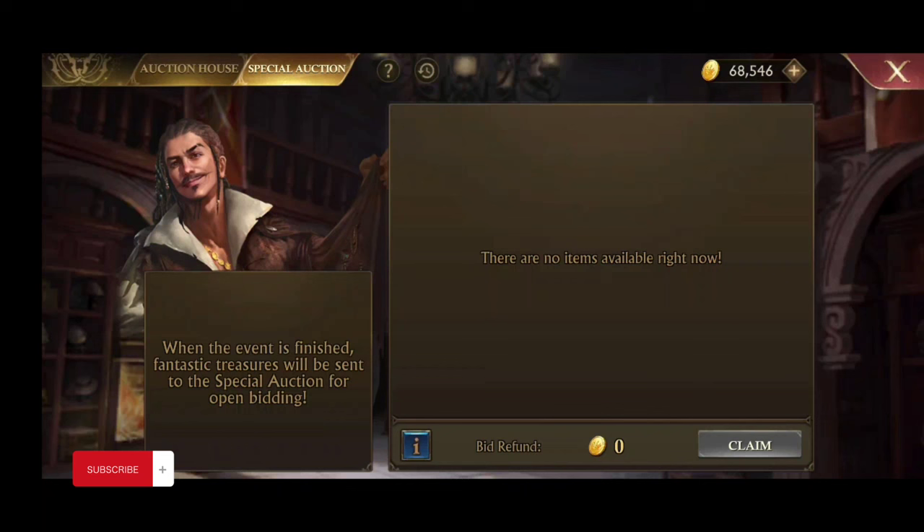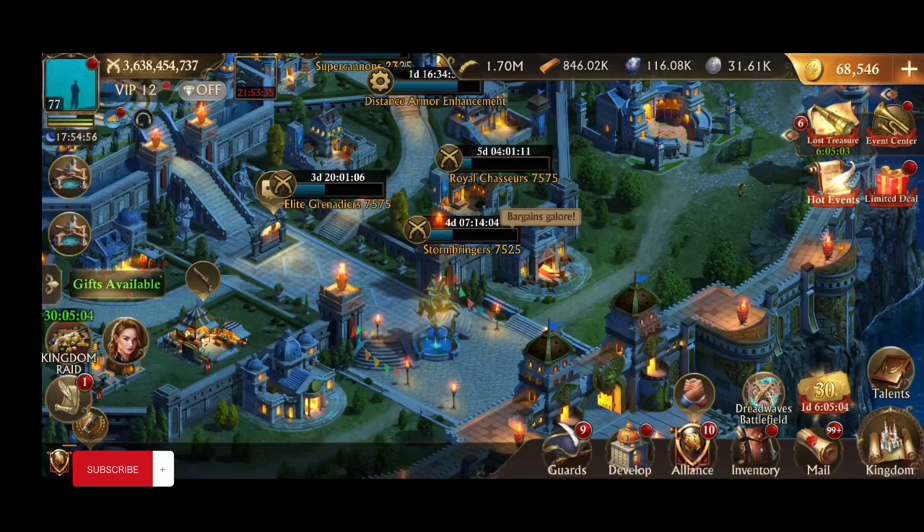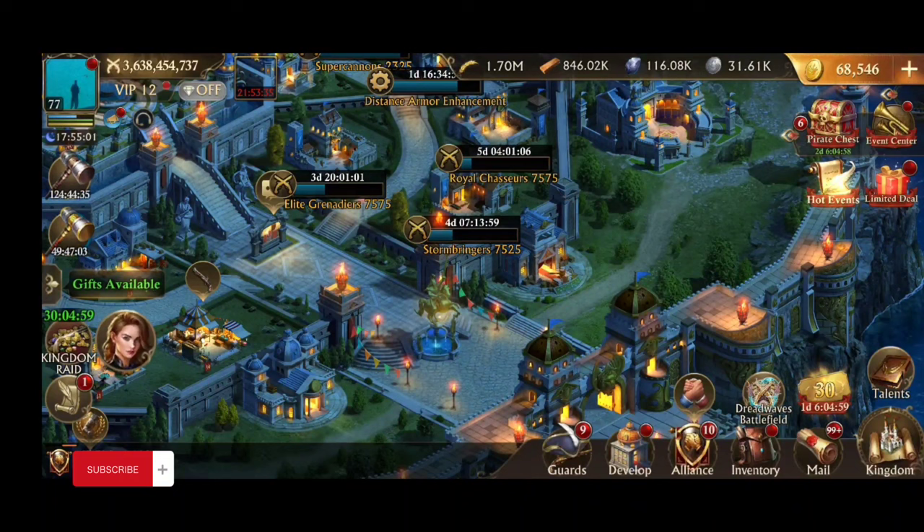For the most part, I only use gold on recruitment banners, or speed-ups when I'm marching during KVK or other events. That's pretty much all the ways to get recruitment banners. There are other little events that pop up — like beach blast — but those only give you a few here and there, so it's not a ton.